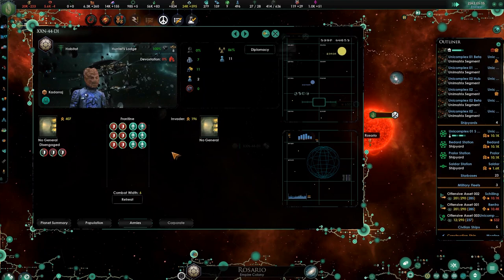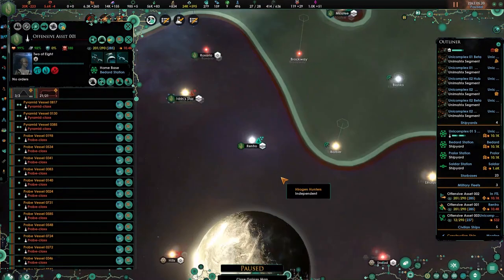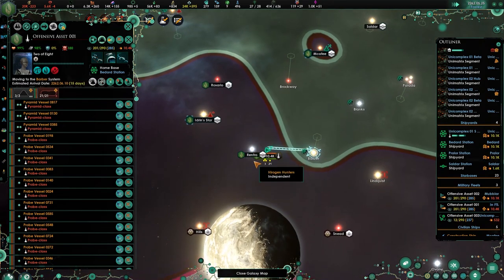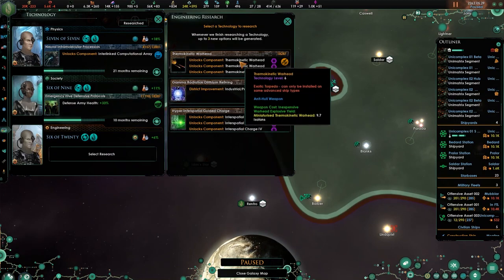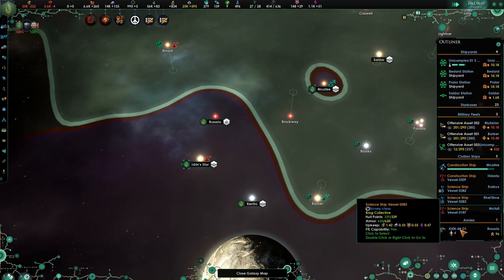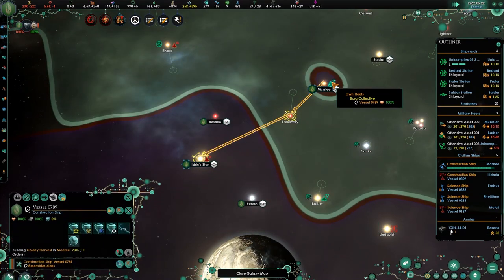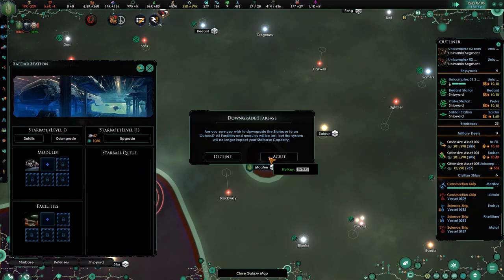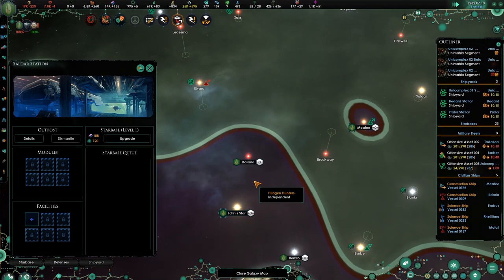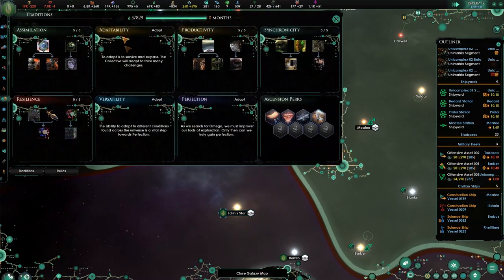All that means is we need to build better armies, which we can focus on. Let's go to Barber. New research — let's go for interspatial charges. We haven't taken over Rosario — it looks like we're actually losing. That's okay. My main objective is really to scoop Idrin. Saldar, let's downgrade. They will be added to our own. You're on the way, 79 days. It looks like we'll be able to scoop before they can force us to peace.